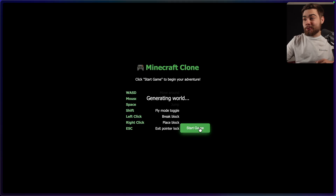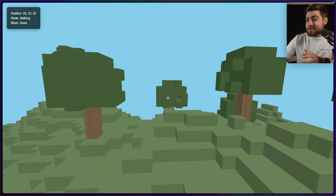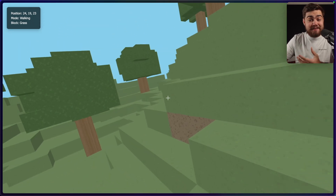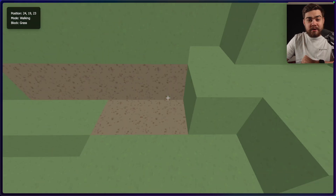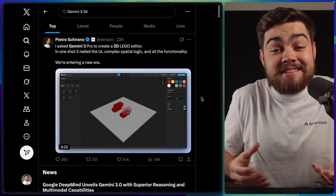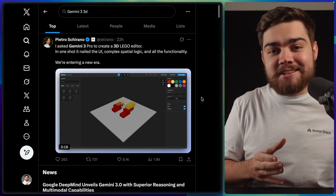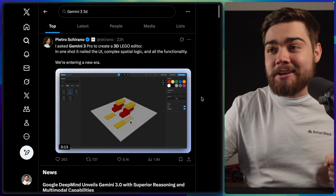For comparison, I did the same thing with Claude Sonnet 4.5, and this is what we got. It does generate the world and it works, except I get a little motion sick looking at it. The movement is incredibly slow, even though Gemini's was incredibly quick. But at least in this one we are able to break blocks. Overall though, I'd say Gemini 3 still won the single prompt test, and it's something I'm seeing a lot on Twitter. Gemini 3 seems to be really good at spatial logic and 3D applications.